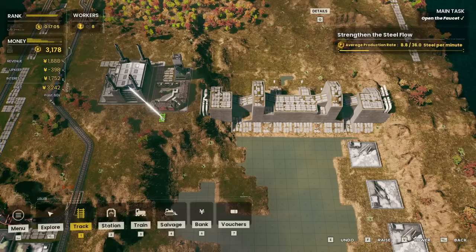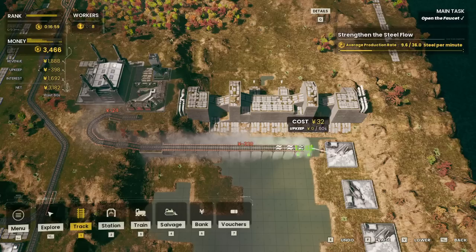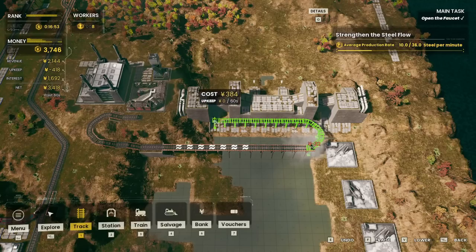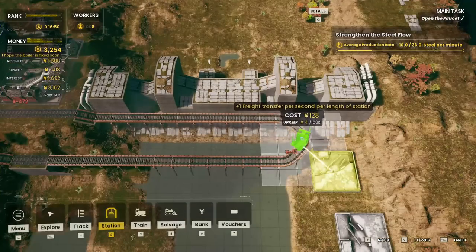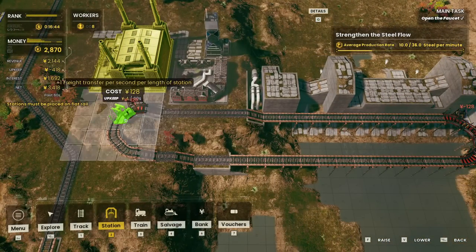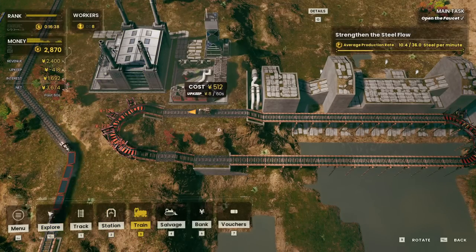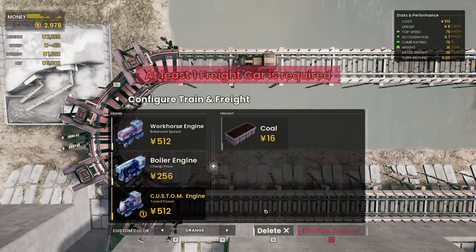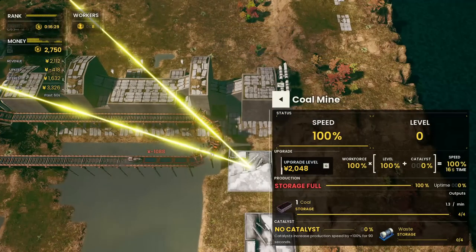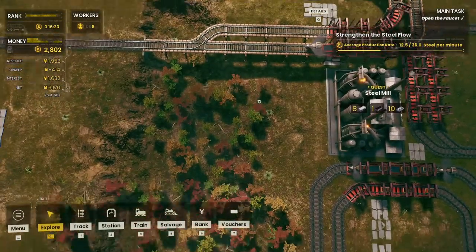We definitely need to scale up, and the first improvement will be making a catalyst line. The catalyst comes from the coal power plant because it produces energy, and energy serves as our catalyst. So we're going to make a small train line — nothing big or impressive — just going back and forth between the power plant and the steel mill. That is the smallest station setup we can do, and as long as one of them is in line, it should work.